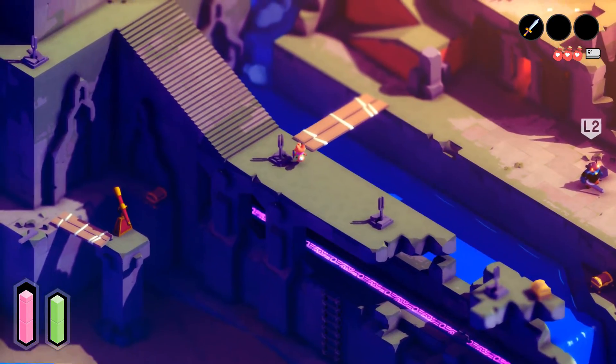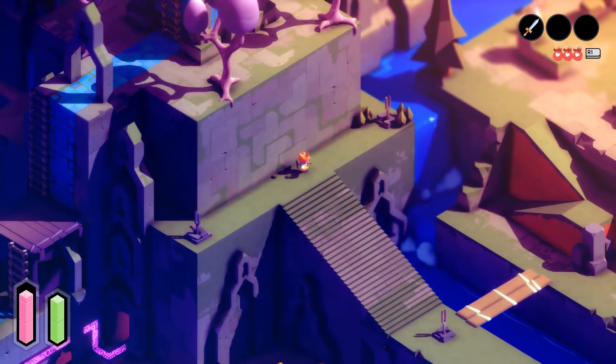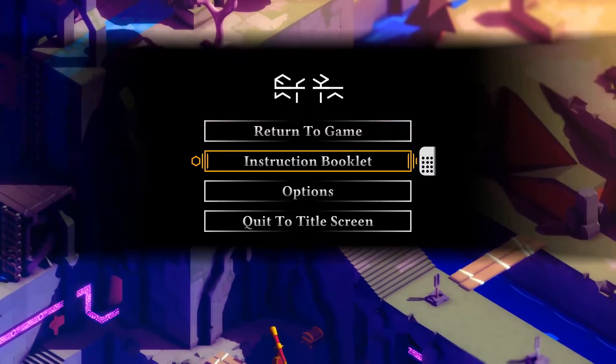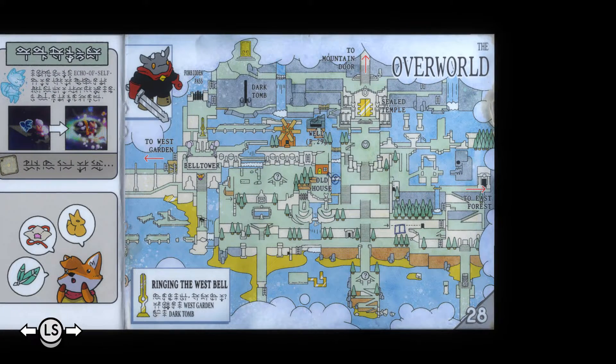So how do we get up to the bell? It looks like we have to go... Oh, I think I know how. I remember saying it was weird that there's a West Garden and the bell tower isn't in it, but I think we might have to go into the West Garden and loop back to the bell tower.